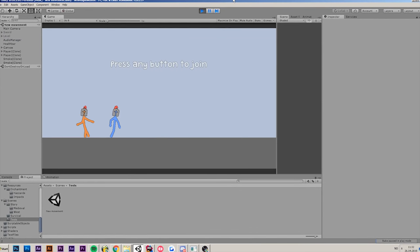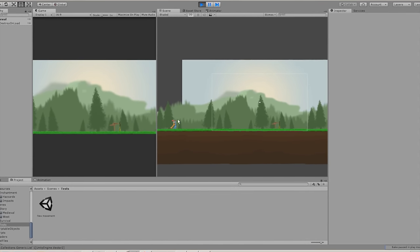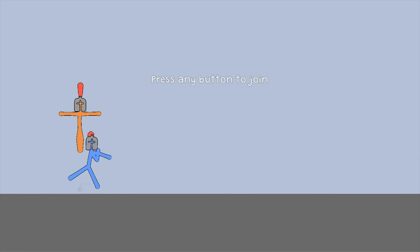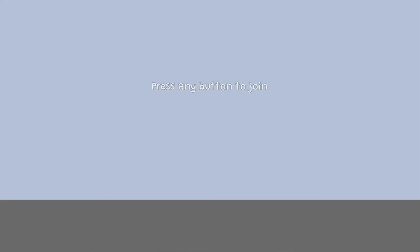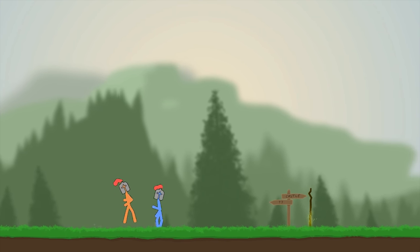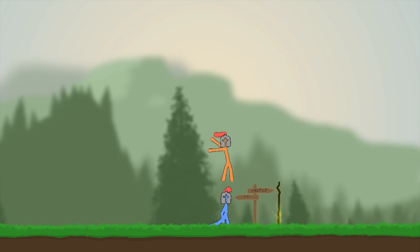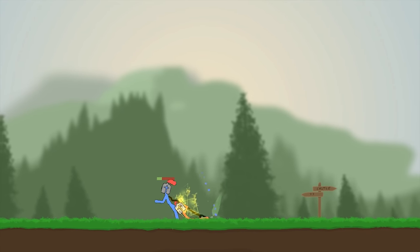I've done the implementation and the players should now come running in from the left side of the map — which they are not doing because they're running into an invisible wall. I quickly fixed the bug, the invisible wall should be gone, and there we go — everything works fine. The camera zooms in, the players come running in, and you can now play the game. Everything is working fine and I'm happy with this!